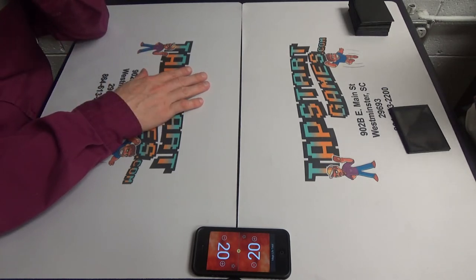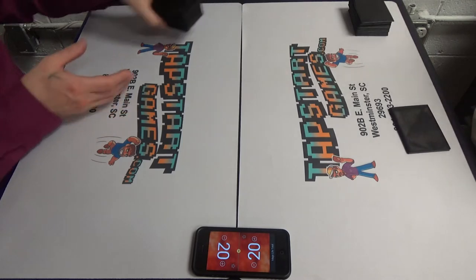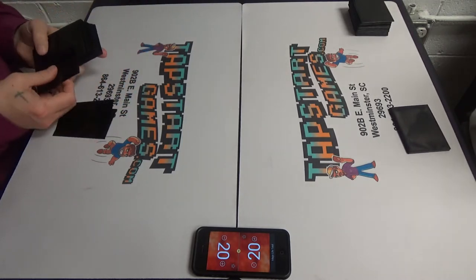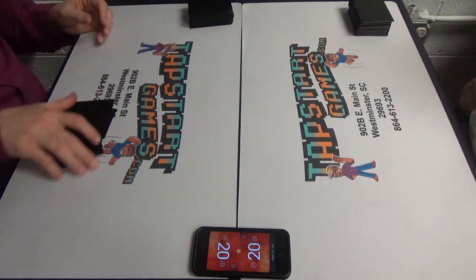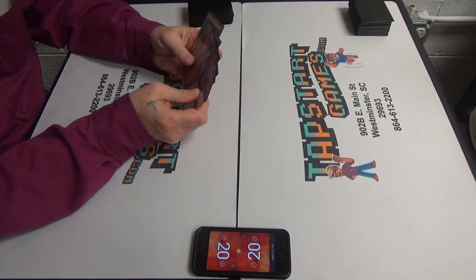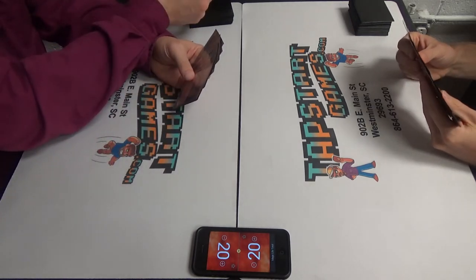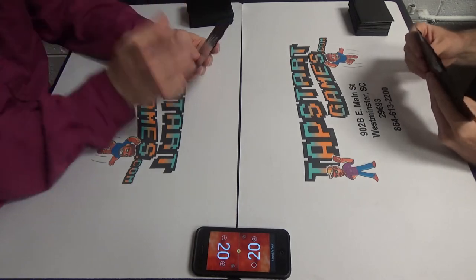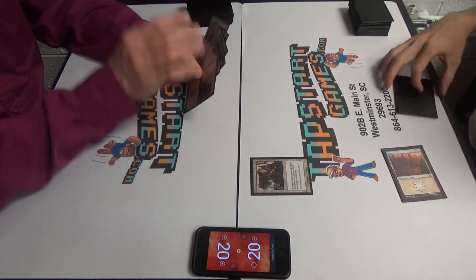Fireblast isn't actually over two. There are some sideboard cards like Exquisite Firecraft at three mana. That's as high as it goes. Sulfuric Vortex. Needs to be cheap. I'm a big fan of the turn three Lightning Bolt, Price of Progress, Fireblast for thirteen or however much. I can keep this. I'll start off with a Plains into a Mother of Runes, then pass the turn.